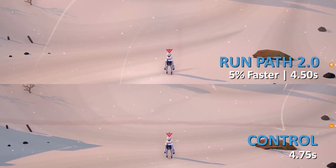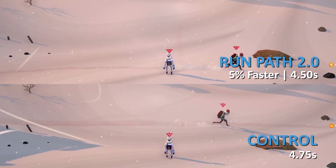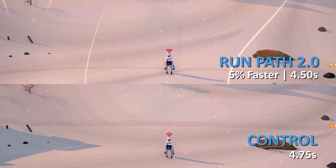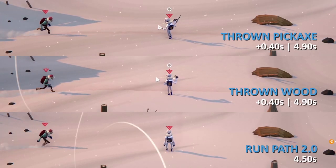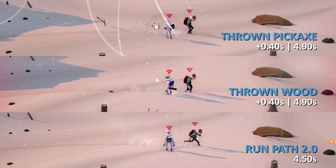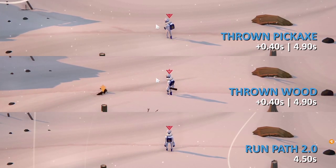Due to camera depth and subtle terrain differences, the running path directly in front of my character is faster than our control, taking 4.5 seconds. I use this time to calculate these next clips. Getting hit by a fully charged throwable item staggers your character and adds 0.4 seconds to your run time. This is the same amount for thrown weapons and generic items.